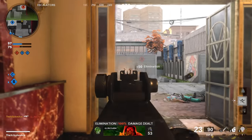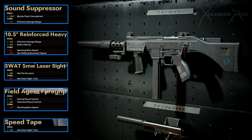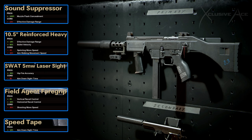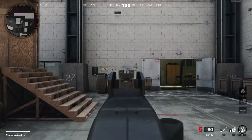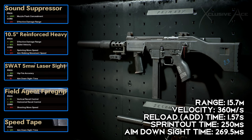Now let's get into some great attachment combinations. For my go-to KSP setup, I've got the regular sound suppressor, the 10.5 inch reinforced heavy barrel which increases damage range and bullet velocity, and a 5mW laser because this gun is really good at hipfiring. Next, the field agent foregrip really helps with both vertical and horizontal recoil — as you can see we've got a very accurate burst now, meaning we'll hit those one burst kills far more consistently. Finally, the speed tape gives a slight boost to aim down sight time without sacrificing sprint out time, giving us a nice balance.